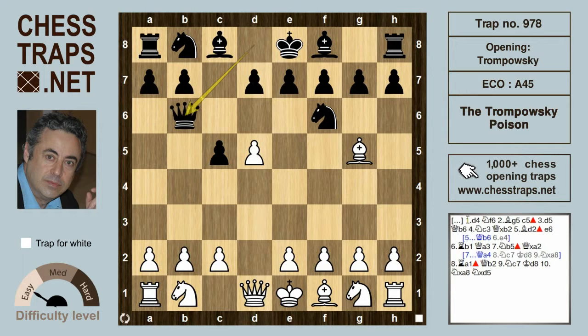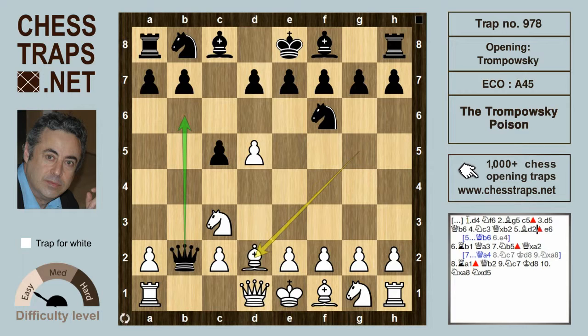Now it's white to move. Does he defend b2 or not? He can absolutely play Knight to c3 and offer that pawn as bait. Black can in fact take it, and there are mutual chances for both sides if that pawn is taken — it is a legitimate target. So after Queen takes b2, white now drops the bishop back to d2, a move very often overlooked by black.